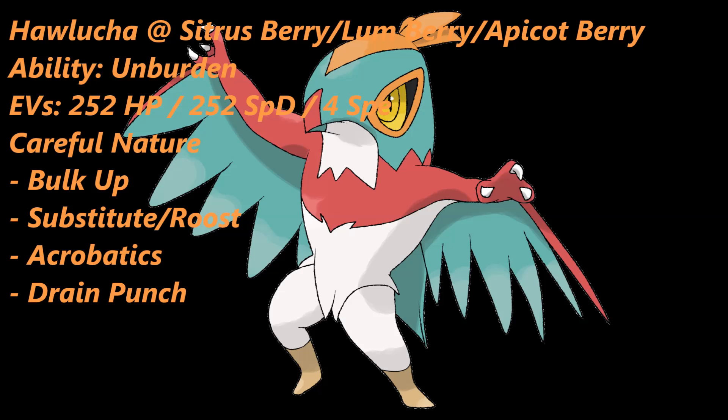The reason I select Apicot Berry is because it's a way to potentially boost your Special Defense, since you have no way of boosting it through your moveset. The best approach is to maximize your EV spread in HP and Special Defense and run a Careful nature. So the EV spread is 252 HP, 252 Special Defense, 4 Speed, with a Careful nature to further boost your Special Defense. As for the first move, we have Bulk Up, which raises your Attack and Defense by one stage — after a couple of Bulk Up boosts, you're going to be exceptionally difficult to take down. For the next move, you can go with Substitute to protect from status moves that would otherwise screw the set over, or if you're not worried about being statused and want immediate recovery, go with Roost. My recommendation would be Substitute, however Roost is an option.